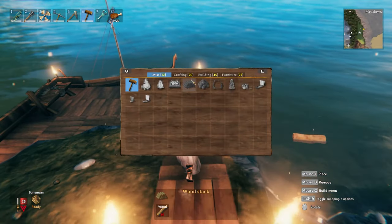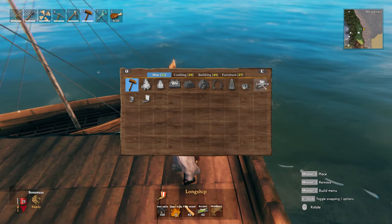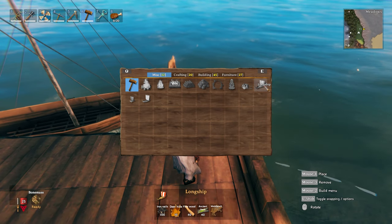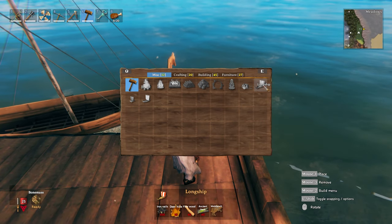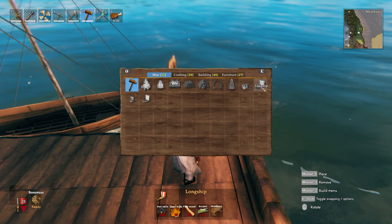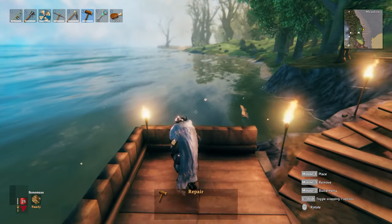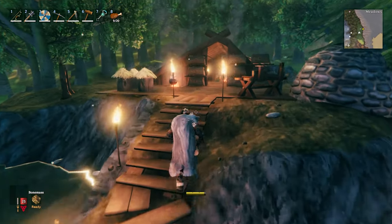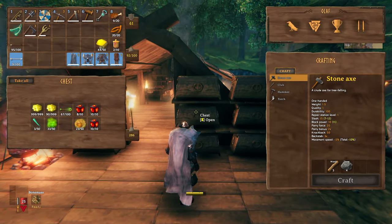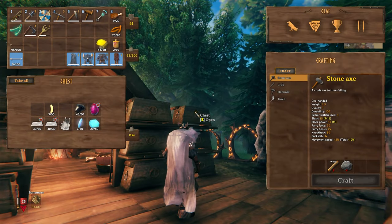Let me see what the mats are to build this boat, because I haven't checked this in a while. Okay — 100 nails, 10 deer hide, 40 fine wood, 40 ancient bark. I think I have almost all of that. The fine wood might be the one thing I don't have. So let me go up and see what I actually have. Going through these chests — I'm gonna need the fine wood. Don't have enough of that.